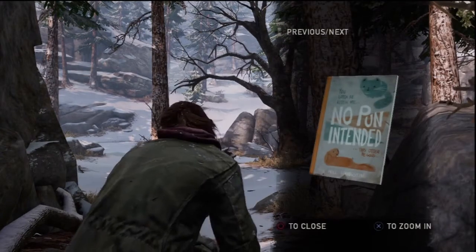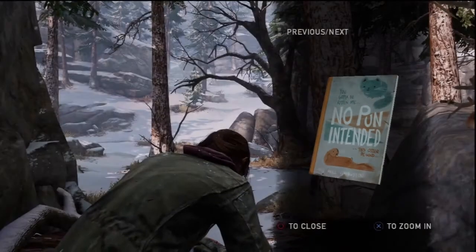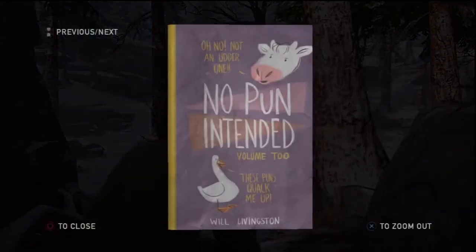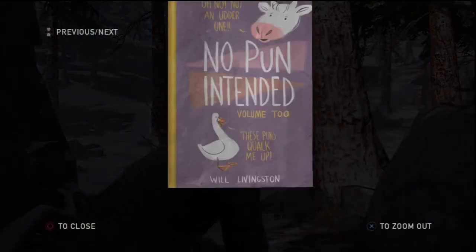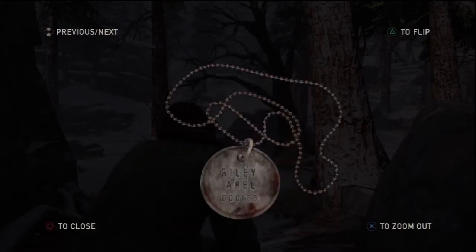You start off as Ellie on a hunting trip. First thing you want to do is open your backpack. There's eight artifacts in it — a couple of books, a letter from her mother, her switchblade, and a pendant.